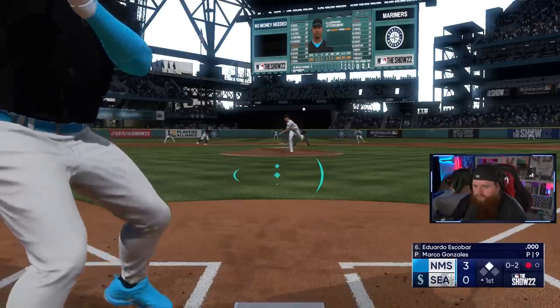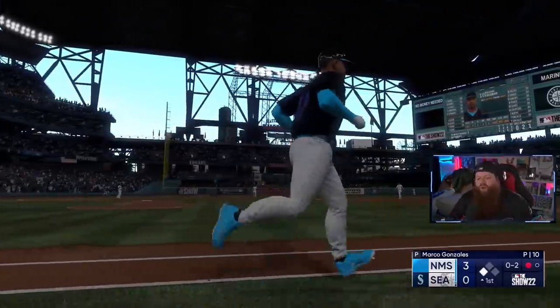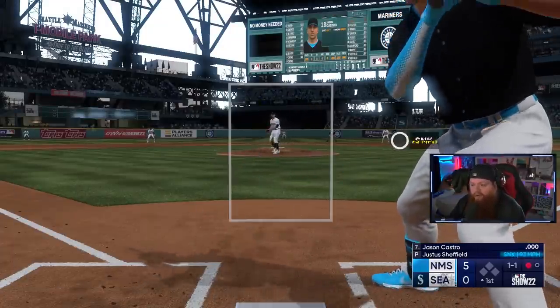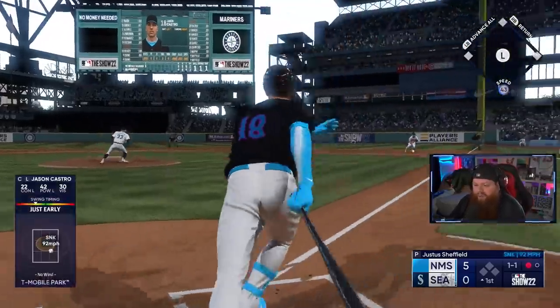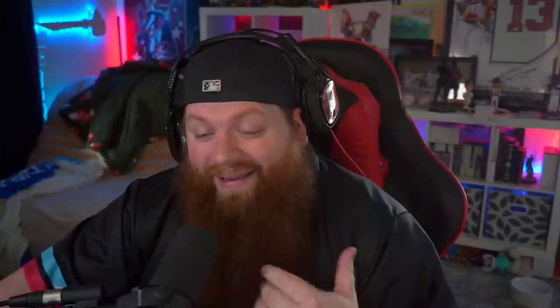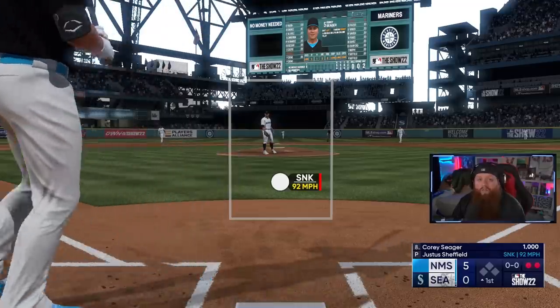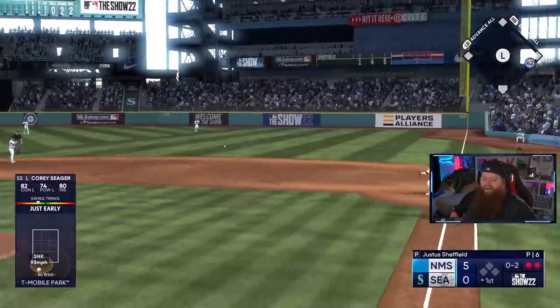Escobar hits a home run — more player experience points. Playing on All-Star is better for you in the long run. If you like to play BR, that's always going to be on All-Star. Events are sometimes All-Star, sometimes Hall of Fame. If you want to be above average, you can play on Hall of Fame to get used to those speeds. Seager grounds out — third out, let's go.